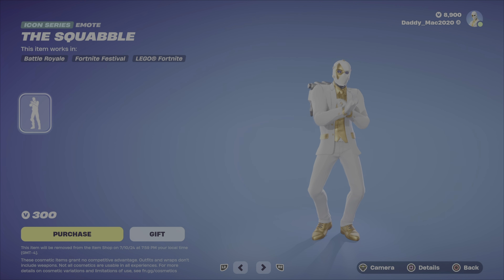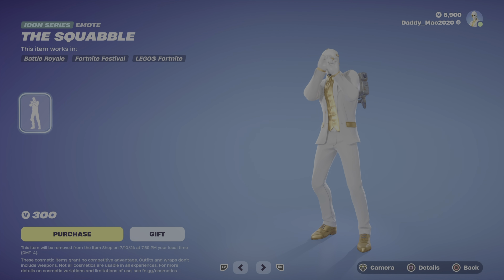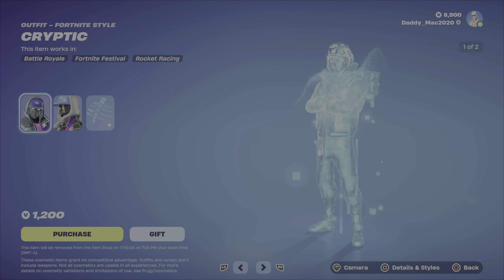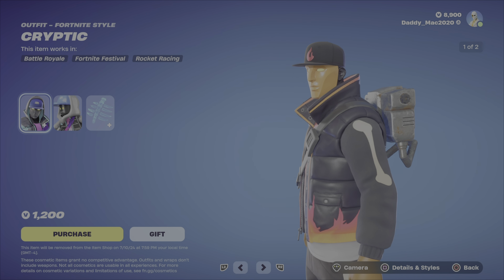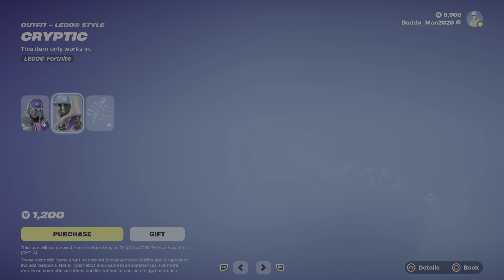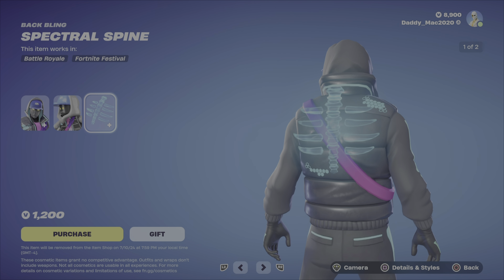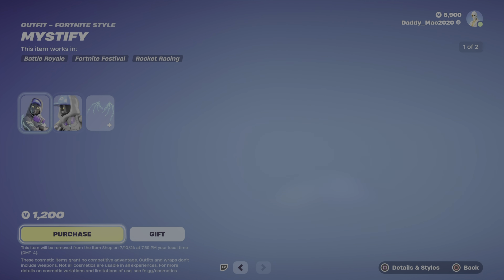Then we've got the Squabble Icon Series Emote for 300 V-Bucks. Next up, the Amethyst Fang Pickaxe — nice looking blade, 800 V-Bucks. Then we've got Cryptic. Cryptic is up there in my preferred outfits — I've been thinking about picking it up for quite some time now. The LEGO style looks pretty good, and then you get the Spectral Spine Back Bling, which has two different styles. Pretty decent outfit at 1200 V-Bucks.